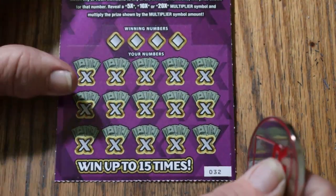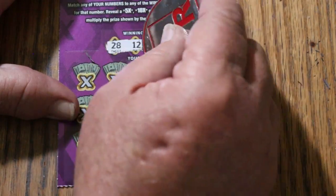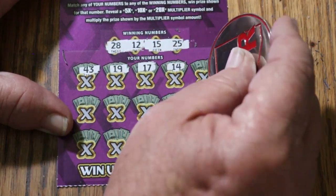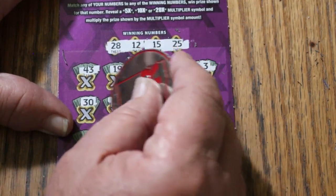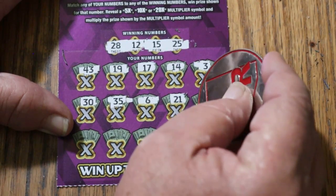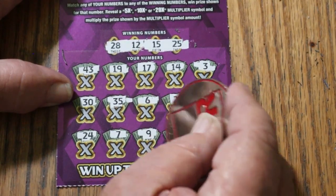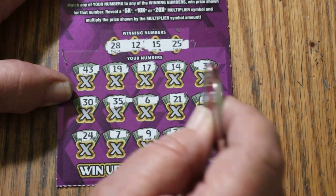Ticket 32: winning numbers 28, 12, 15, and 25. Numbers called: 43, 19, 17, 14, 3, 30, 35, 6, 21, 33, 24, CJ's 7, number 9, 39, and 37. No good.